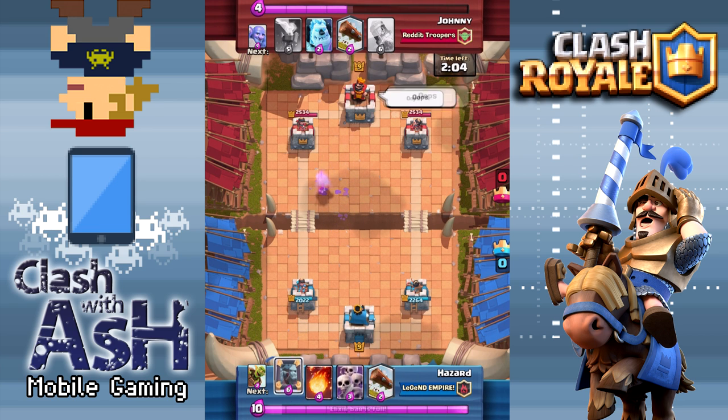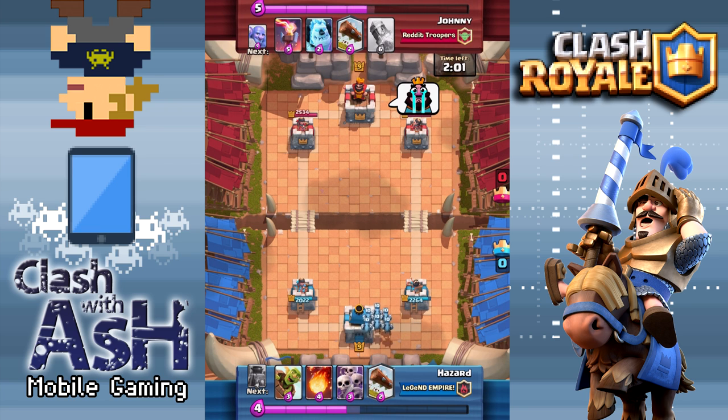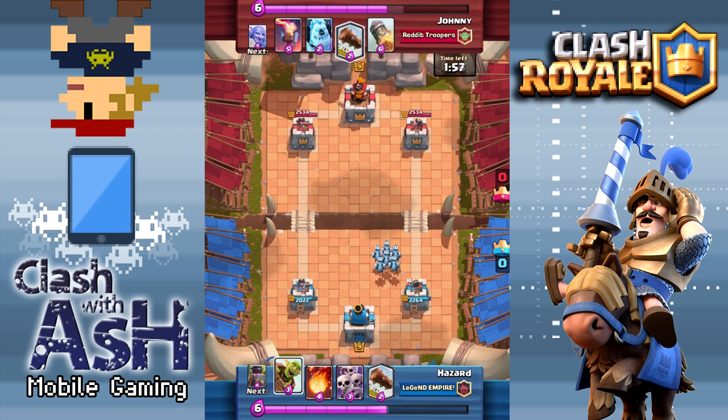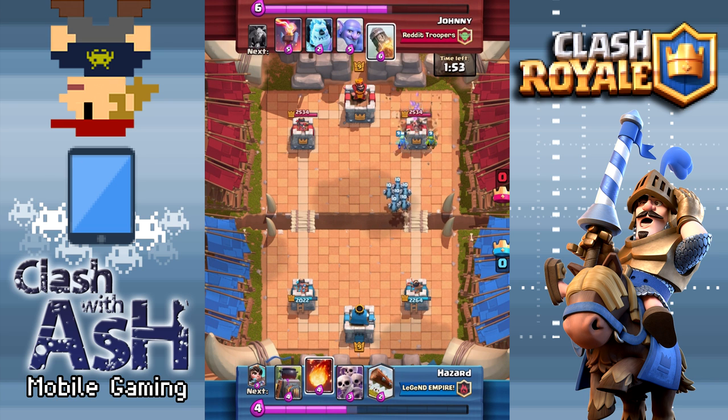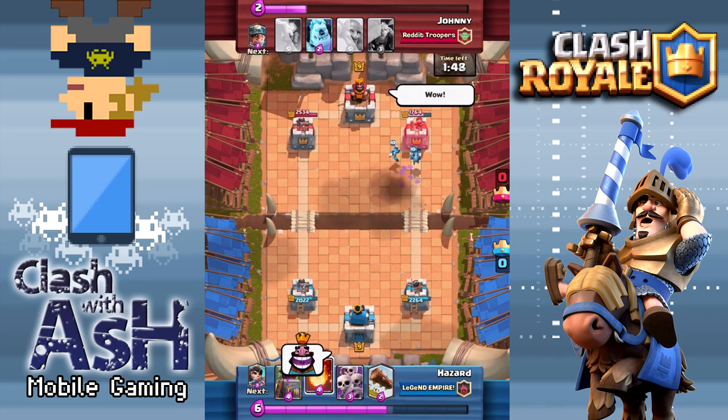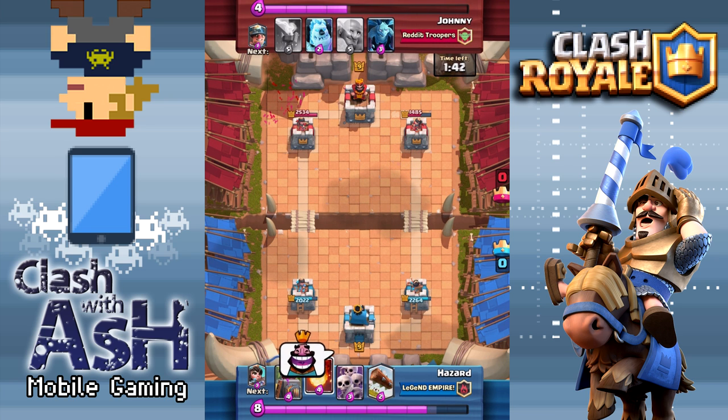But in this deck, Johnny says he uses the Rocket a lot, and you're going to see that in some of these replays. Using the Rocket defensively is a key part of this deck, and if you don't use it defensively, you're going to run into a lot of problems. I can already anticipate some people saying they just don't have an answer for X, Y, or Z — and the answer is Rocket. Don't use it just for chip damage or direct crown damage. Use it for defense as well.